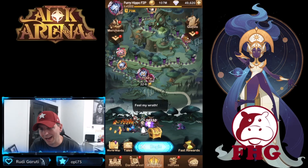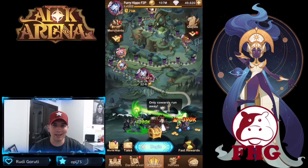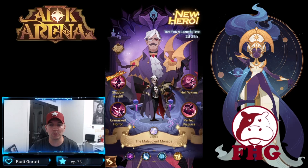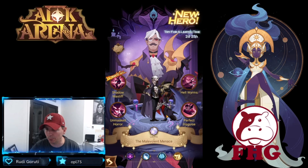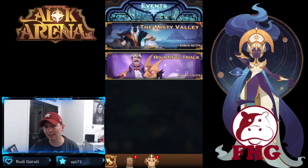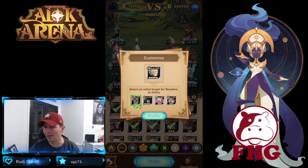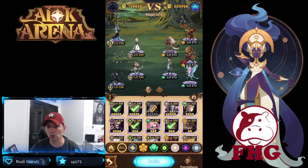Hey guys, welcome back to some more AFK Arena. Today we're over on the test server to check out the brand new Hypogean hero Leofric. We're going to get him as a trial hero and try him free for three days. I want to pop him in this formation — we're already into Chapter 32. This is the team I've been running with Rosaline, and with the update you can actually go ahead and put Rosaline on who you want to follow, which is a very cool addition.